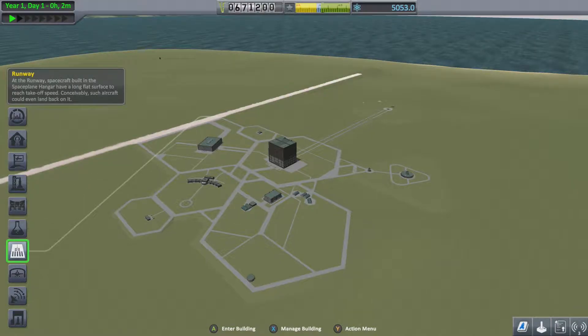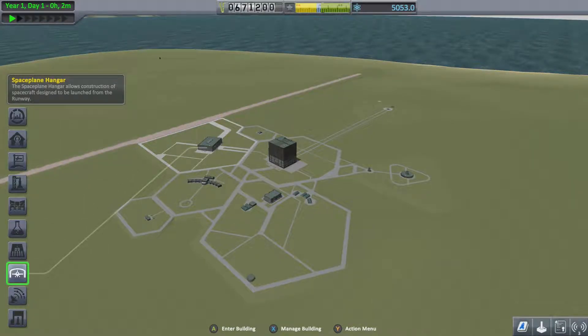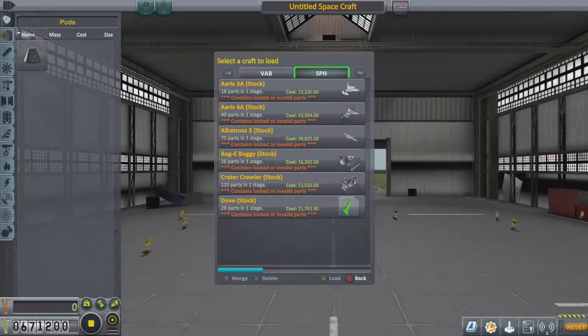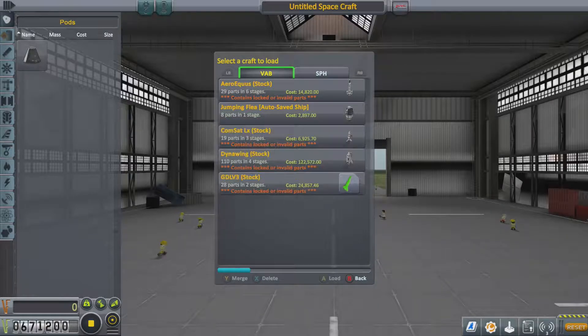For this one all we need to do is launch a vessel from the runway. First things first, we're going to go into the space plane hangar, and once we're there we're going to hit the start button and scroll down to open craft, assuming you do have stock vehicles on.